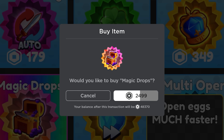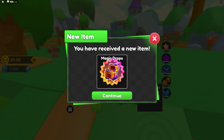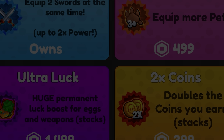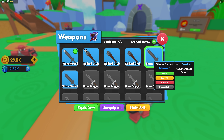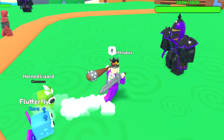Okay we need that, that is very expensive - so expensive. And we need two times coins. Now we can dual wield as well, so we grab one of these swords and equip it as well - so we have two of them in my hands, look at me!